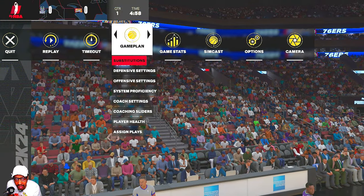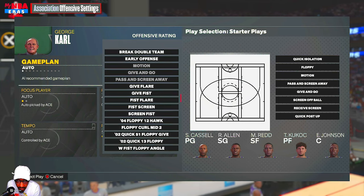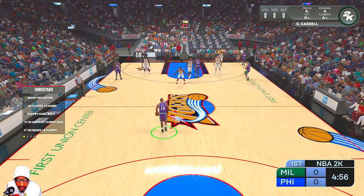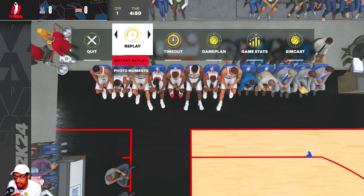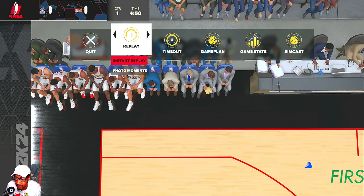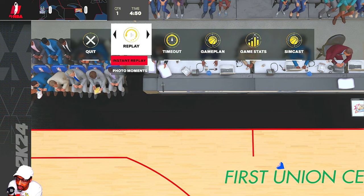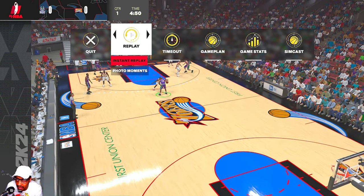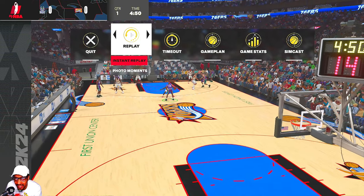For the setup, go to your offensive settings, then play selection, and add the plays. Press right on the d-pad for series, then favorite play series. Starting the next possession, each time up the court a play from your favorite plays will run automatically — or you can just have them in your quick plays and call whatever play you want whenever you want. That's pretty much it. Let me know how you feel about this series, I hope it helped, and stay tuned for more content.